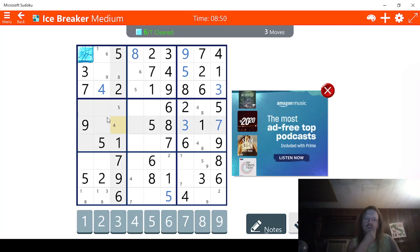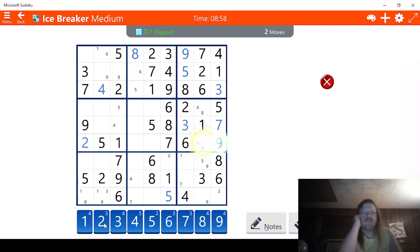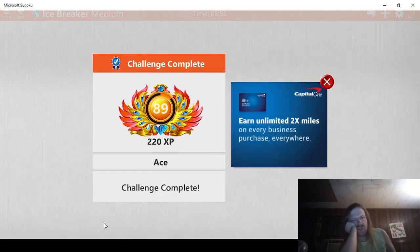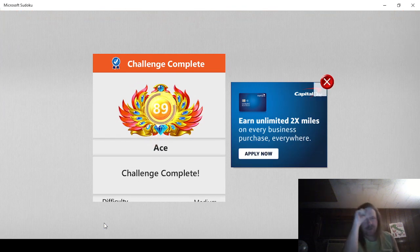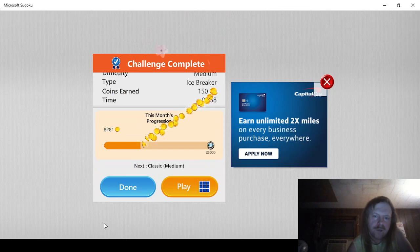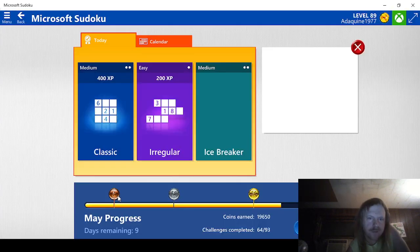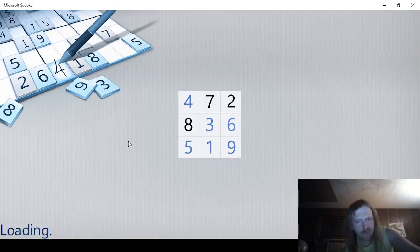Let's try this one — missing a two. This has to be a two right here. Yes — two. Sweet. Didn't get perfect because I made that silly mistake, but that's okay. We'll just do this one next — save that one for later.